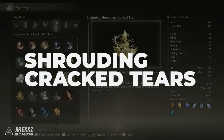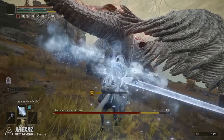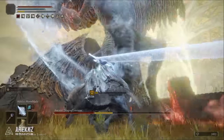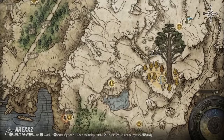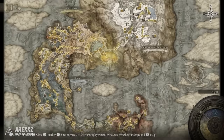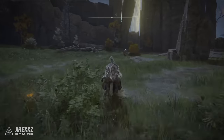Next up are the Shrouded Tears, which have a magic, lightning, and holy variant. These give you around 20% extra attack for either your magic spells and weapons or your holy or lightning damage spells and weapons. This is a fantastic one and will be the core of most magic builds. You need to defeat the Erdtree Avatar in Liurnia of the Lakes under the Minor Erdtree, found just east of the Mausoleum Compound site of grace, and you'll get all three versions.